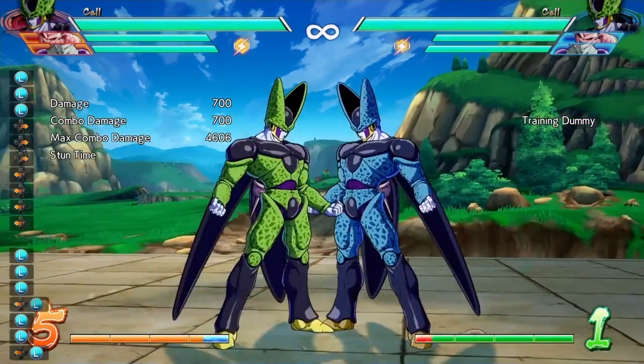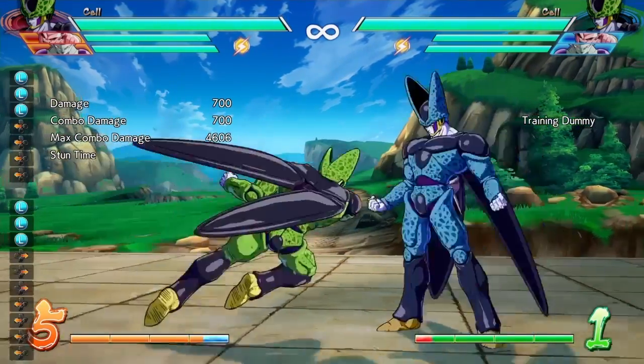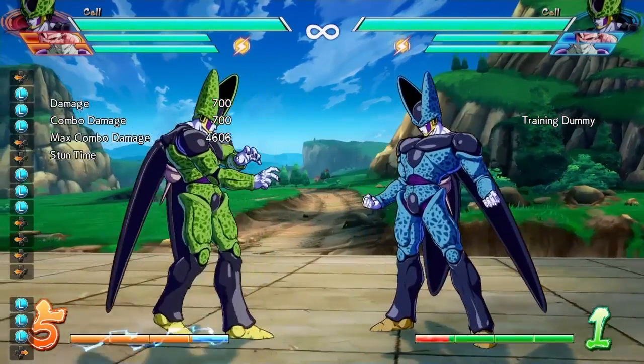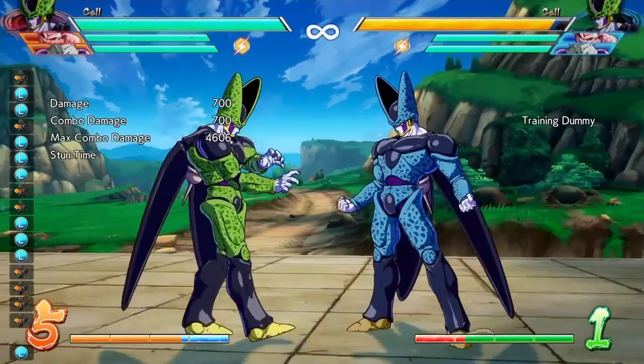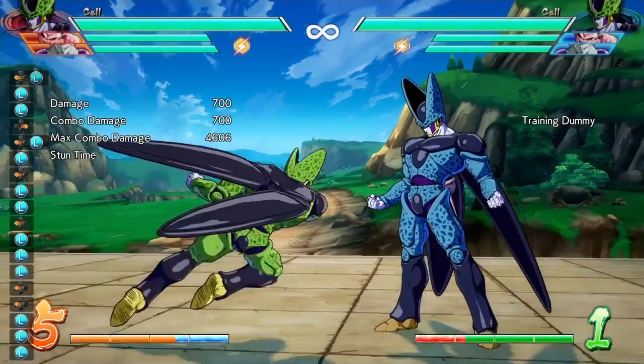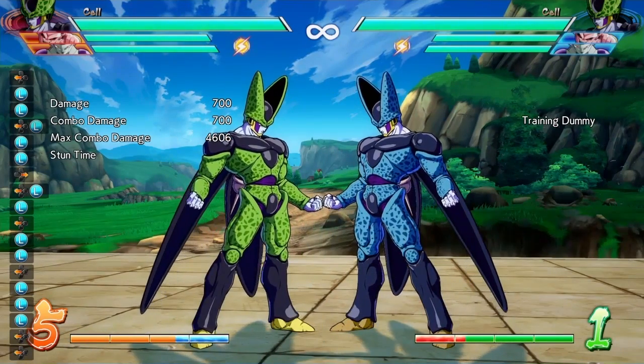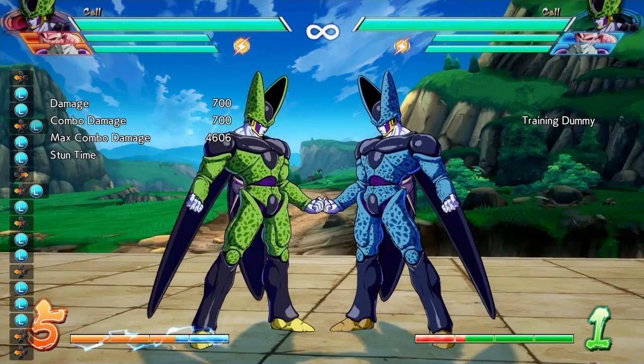Now you can input back or down during the second hit of the auto combo and it will reduce how far Cell goes forward. So at this distance, you can do light-light and hit the opponent, or you can do back-light-light and you won't fully lunge toward your opponent. That's something new with Cell.